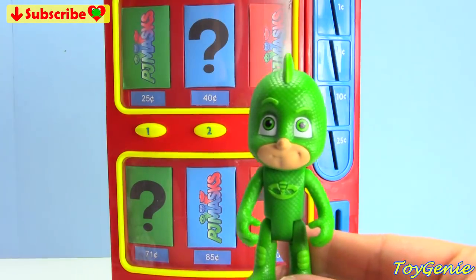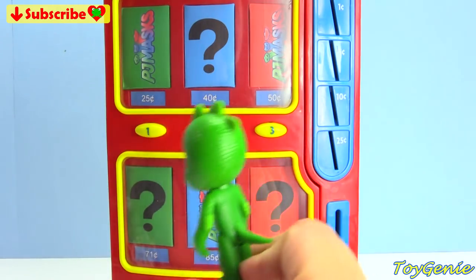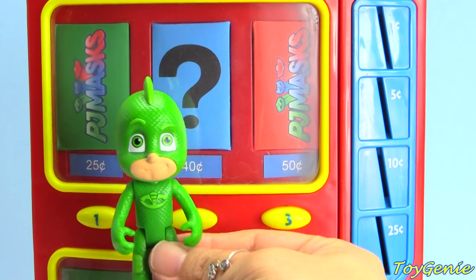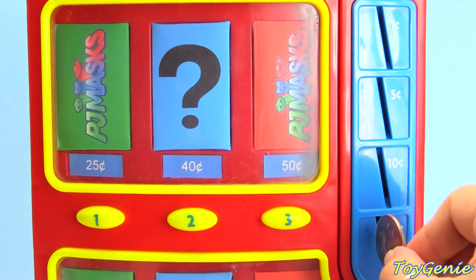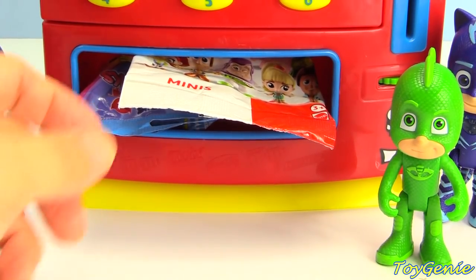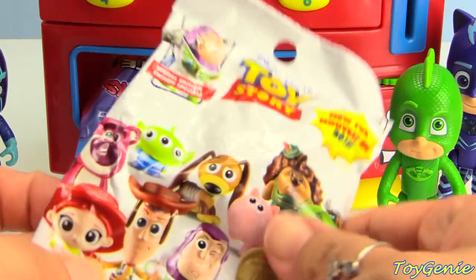Gekko's gonna go first. And he's going to choose the Green Surprise! Our Green Surprise is 25 cents. So let's put in a quarter. Come and press the number one, Gekko! What did Gekko get? He got two surprises.